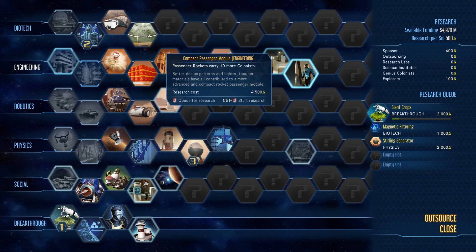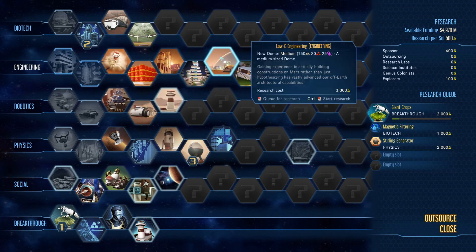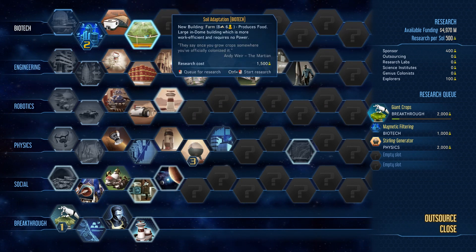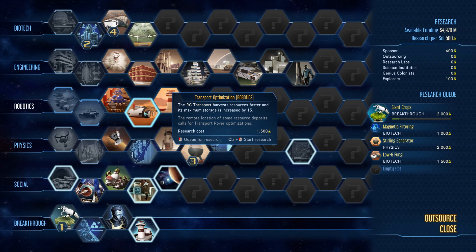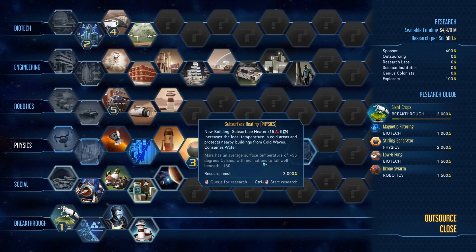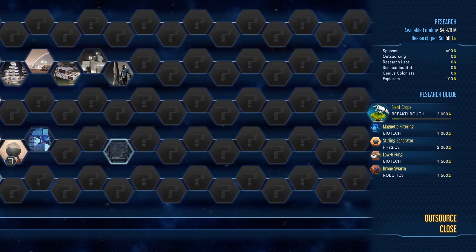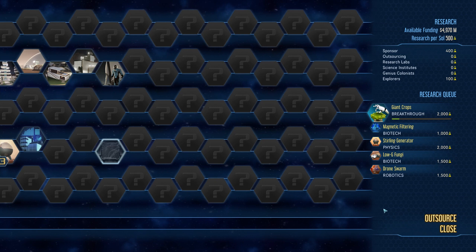Factory up... Compact passenger module — that lets me carry more of these. Why am I getting so many engineering? Soil adaptation — they say once you grow a crop somewhere, you've officially colonized it. Gonna add that hydroponics plant there. RC transport harvests faster and gets more stuff. Drone hubs — that's a good one to have because we need to carry more drones. This tech tree — well, it's not really a tree — this wall of tech is pretty darn impressive.